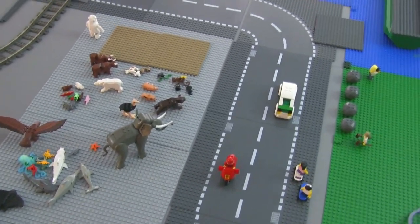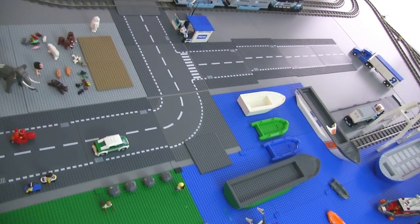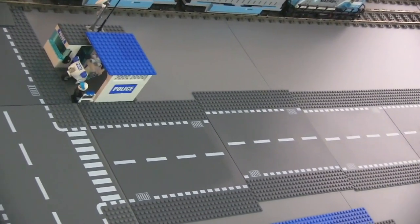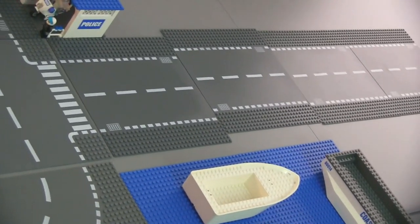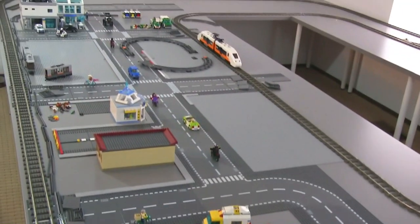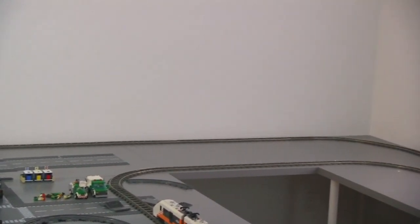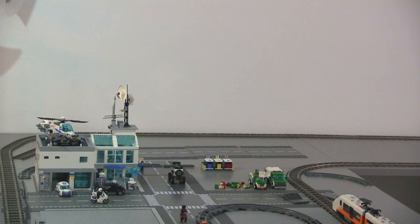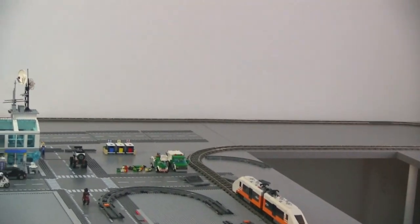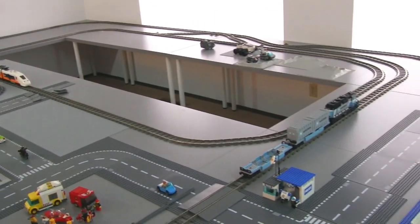One thing that changes as a result of that: in addition to moving things around in this corner, I was going to put my residential area and neighborhood coming right down here and going up the side along the train track side. But I'm obviously not going to do that now, so my residential area is going to go on the opposite side of the city, all the way back against that wall. There's going to be something a little bit different in that corner, but most of the residential units will be back along there with a road going through and a transition area between city and suburban neighborhood.